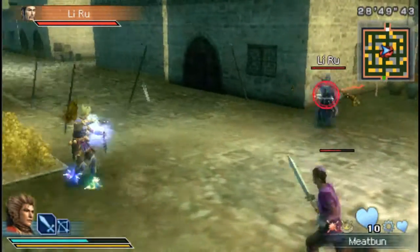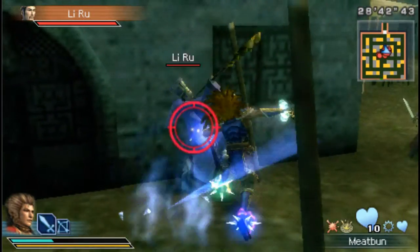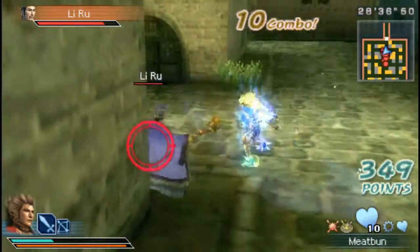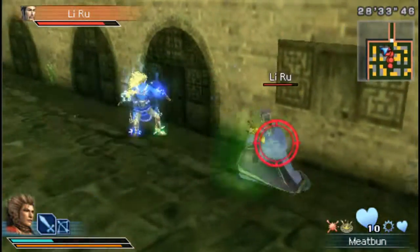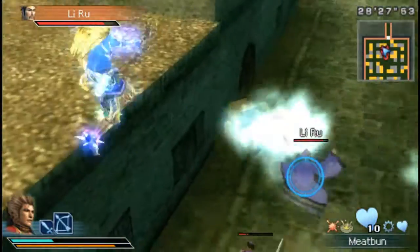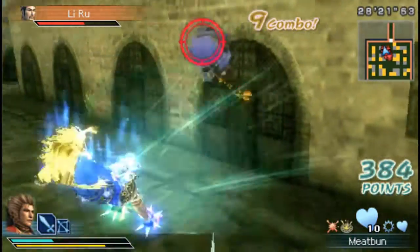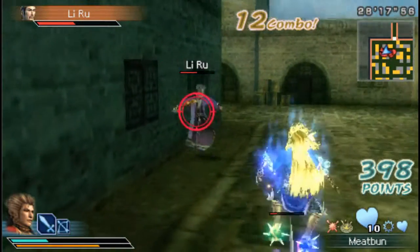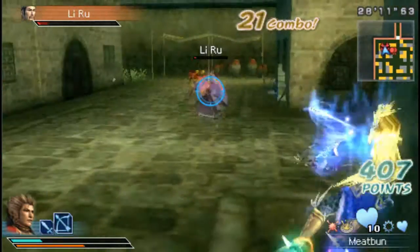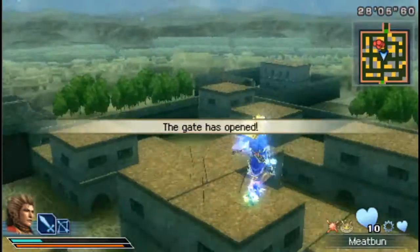The last feature I want to talk about is Fury Mode. After hitting an enemy a lot, your yellow bar below your health bar will fill up, and pressing circle and triangle at the same time will activate Fury Mode — which is pretty much the Dynasty Warriors equivalent of going Super Saiyan. When in Fury Mode, if you hit circle and triangle again, you can do a musou attack, which uses the last of your fury power into one big devastating explosion, with attacks changing depending on what weapon you're currently using. After using a musou attack, you'll revert back to normal state.